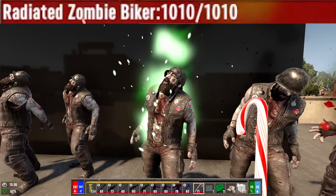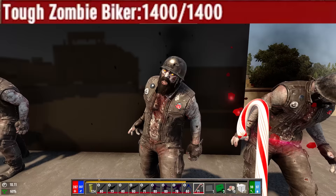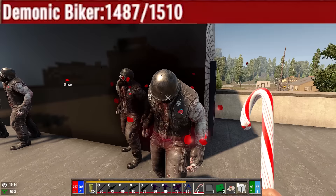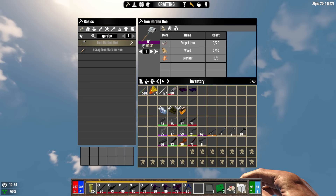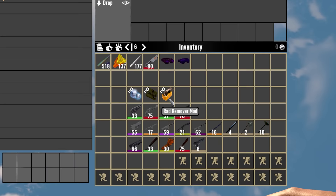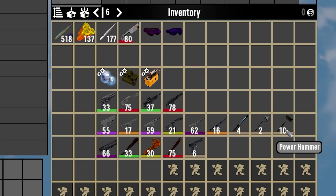Certain zombies have health regeneration. Nurse zombies have an aura effect that heals nearby zombies. Feral and regular zombies have no base health regeneration. Radiated zombies will regenerate a certain amount of health after taking damage — this is countered with a Rad Remover. Tough zombies, also known as legendary or boss zombies, have health regeneration which cannot be countered. Demons have extremely fast and unlimited health regeneration, which can be disabled by applying a laser battery to your weapon, using a laser gun, a laser or plasma melee weapon, or by using one of the various named legendary weapons.